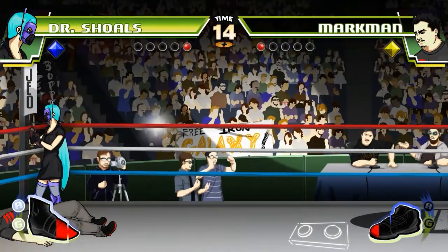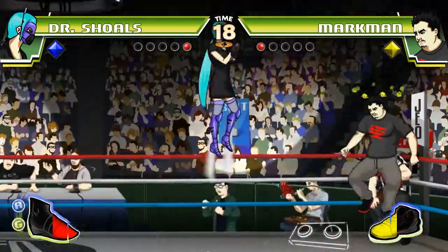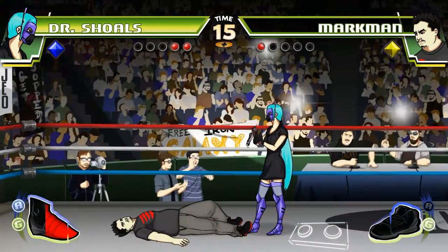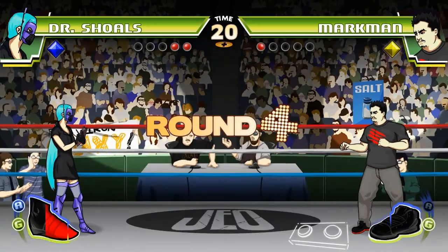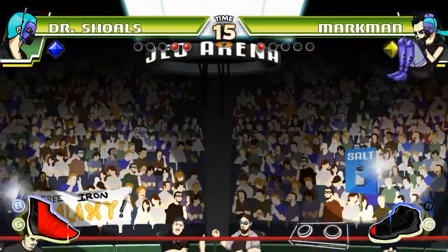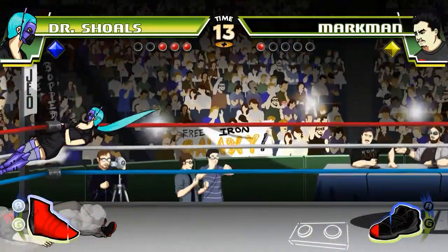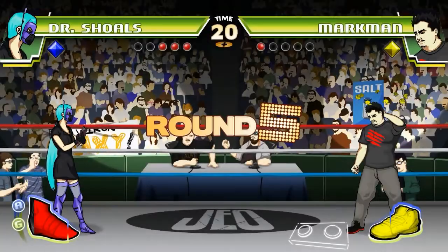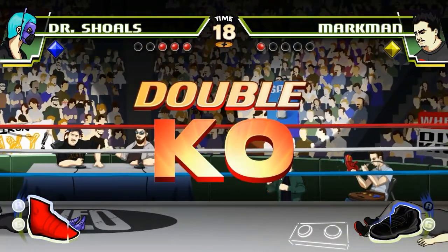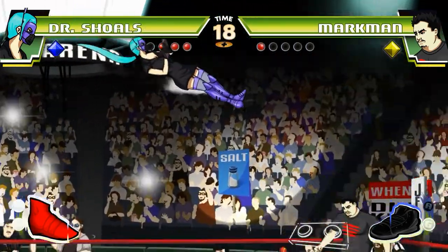Este juego de serio tiene poco, no nos engañemos. Pero es bastante divertido, ya lo iréis viendo. Hace un momento el personaje rival, Markman, estaba en pajaritos, porque le habíamos dado un headshot, un golpe justo en la cabeza. Ese golpe en la cabeza lo que provoca es que al empezar el siguiente round esté aturdido durante unos segundos. Ha sido un doble KO y ninguno de los dos se ha llevado el round.